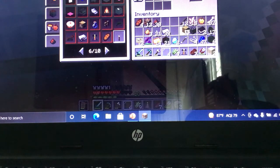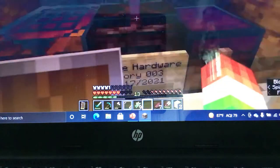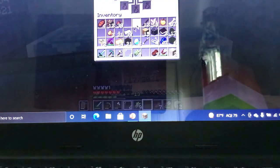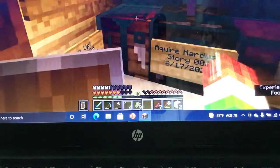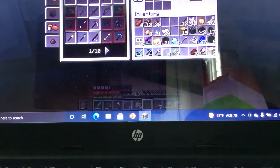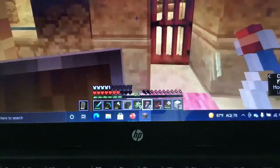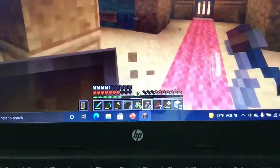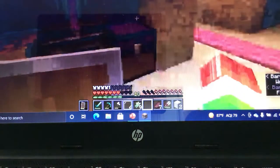We're placing the brewing stand right here — voila! And now for some bottles we'll need three glass. We're gonna need some nether wart that we'll have to find sometime too. We'll put the glass bottles in.